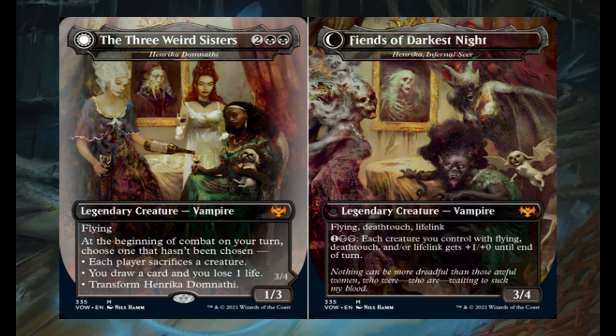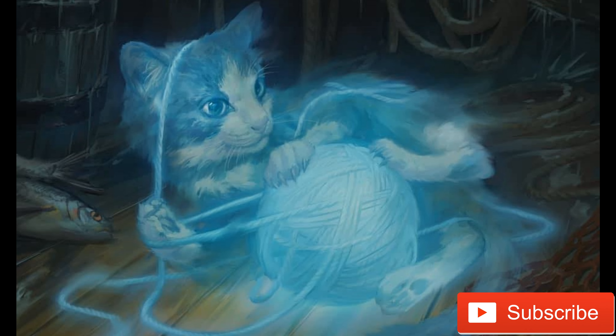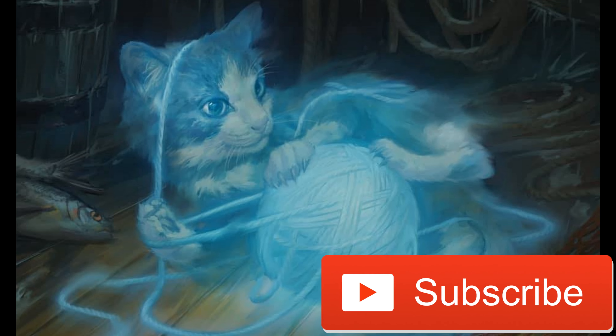Remember that Crimson Vow will have box toppers, and the box toppers will be one of these Dracula series cards — the three weird sisters, which transform into Fiends of the Darkest Night. So that was the last card for this day 6 spoilers for Innistrad: Crimson Vow. Tune in tomorrow for more spoilers about this vampiric set, and don't forget to subscribe to my channel for more interesting videos about Magic: The Gathering.